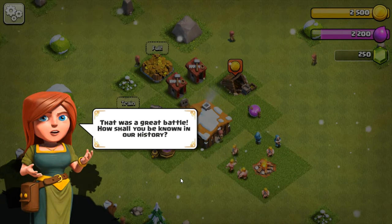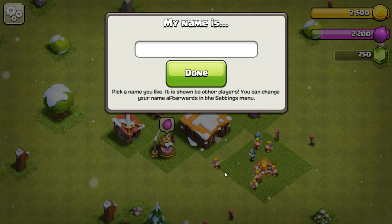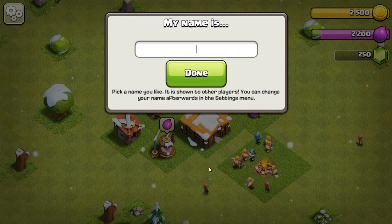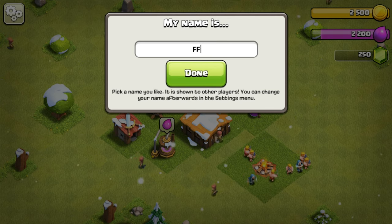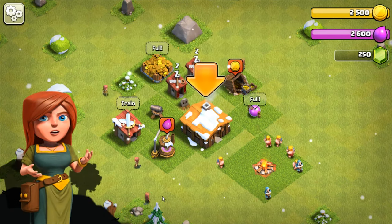What does she have to say? That was a great battle. How shall you be known in our history? I don't know what to name myself — I guess we could do FFG Dad. Done. There's me.